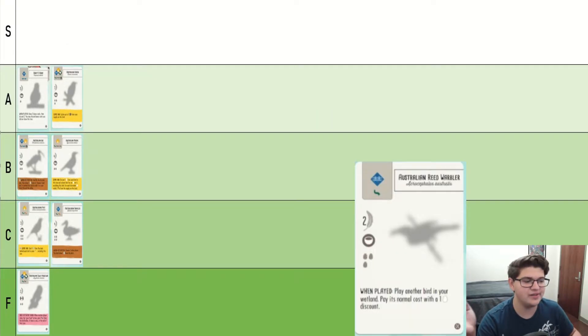Australian Reed Warbler is just a play-another-bird with a one-egg discount. These are very conditional. If you get them late game, you can kind of think of it as like two extra victory points, but in general I don't think that they're very good because I would rather find a bird with substance rather than a bird that requires me to have something else going. So these are, I can't put them any higher than C.